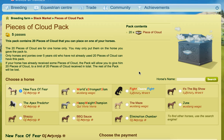If your horse has already been given some pieces of cloud, the pack will allow you to give the 20 pieces of cloud up to a limit. So basically, if you had given two individual pieces of cloud to your horse and then you put the pack on, you'd only be able to use 18 of those pieces of cloud. That is how the Peace of Cloud pack works.